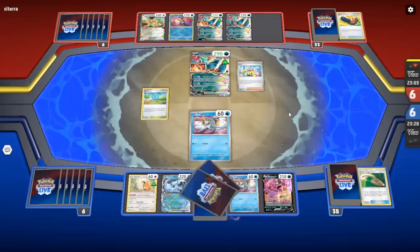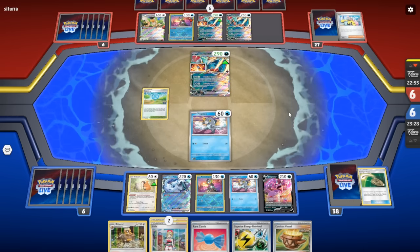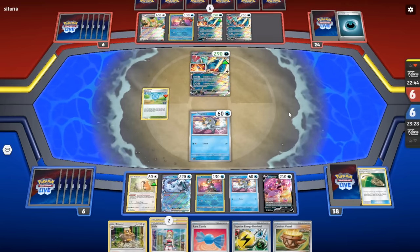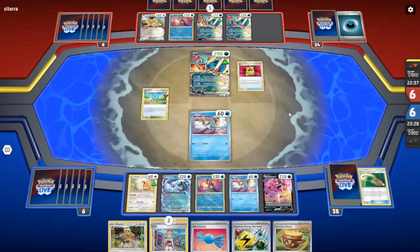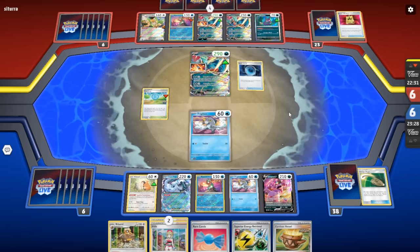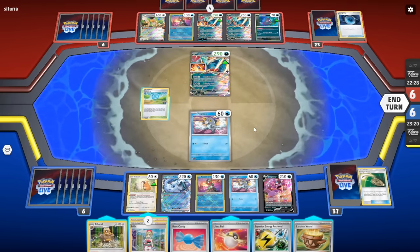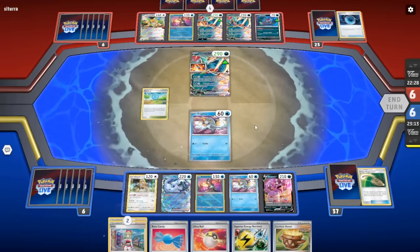The opponent plays Poké Stop and then Iono. I did have Vaxcalibur and Pokégear in my hand, but this new hand is incredible — Biberal, Irida, Rare Candy already, Earthen Vessel, Superior Energy Retrieval. The opponent played Iono rather than Professor Sada's Vitality, so they're not attacking this turn either. They'll probably try to switch into more Pekko. Dark Patch — I was thinking maybe Dark Patch, Energy Switch to Pekko to knock out Frigibax with a single prizer, but they're leaving Roaring Moon in the active, which is incredible for me.